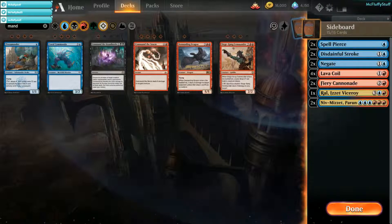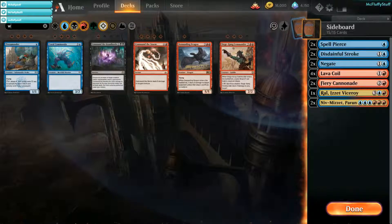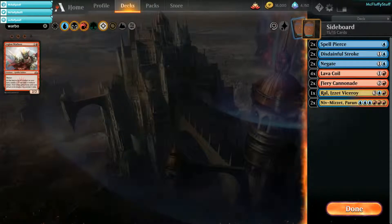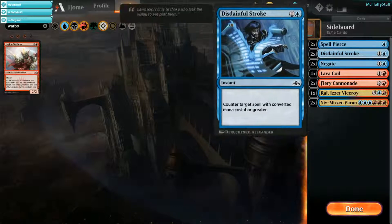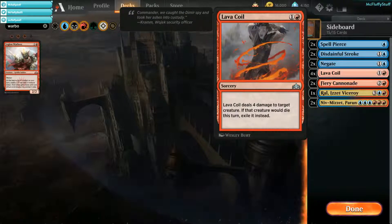For potential sideboard changes: you could cut Ral altogether. Because of how strong Saheeli is, you could cut the Niv-Mizzets and Ral and go with Legion Warboss. Being able to go game 2 with a completely all-in token strategy is very strong. The fact that it has Mentor is also good, and having a Servo Token copy of Legion Warboss is just going to make your army that much stronger. I didn't go that route — I like more of a grindy game 2 and 3 rather than going super aggressive. Also, maybe you don't have to go 4 Lava Coil — that was dealer's choice, I just love Lava Coil so I'm playing 4.